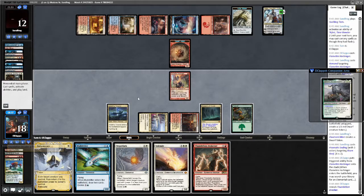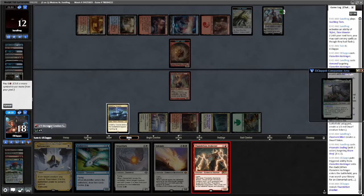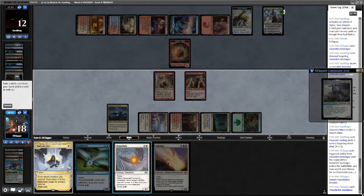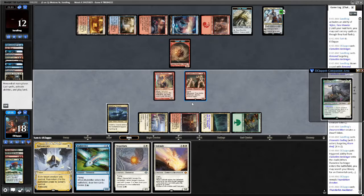Okay, so we can attack. How do we get the Foundation Breaker into our hand? We go red, green — Thunderkin Awakener. Let's get the Thunderkin Awakener. Let's Solitude the Dwarf token. It has to be less than a certain toughness — so it's gotta be less than, so I can only get one, so I can't get the Solitude back.